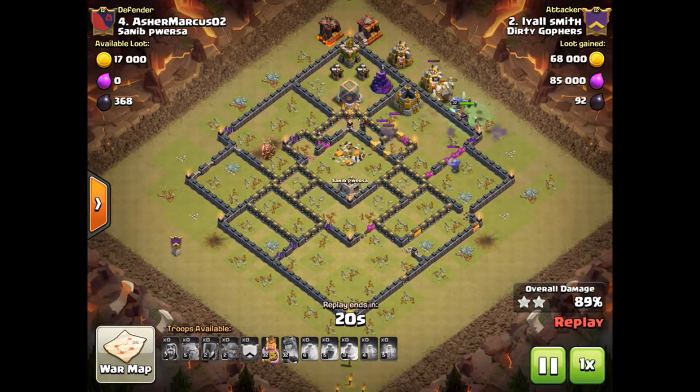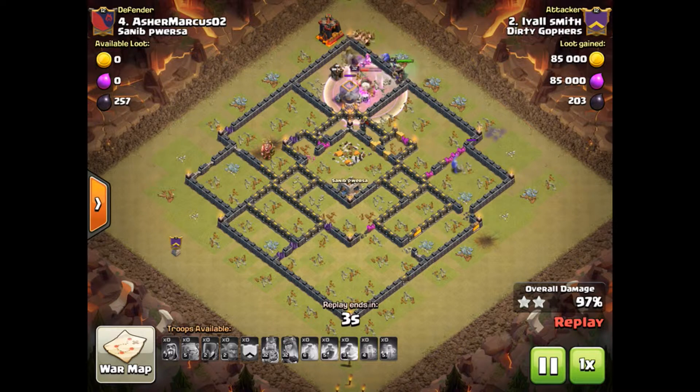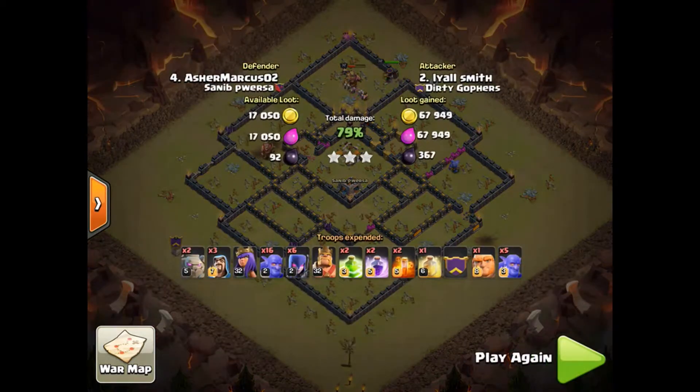The only thing that's going to affect those heroes is a small archer tower, which looks safe - certainly not like a regular archer tower. Going round and down the outside, we're going to use the king's ability to get to the war. War breaks are always effective in my humble opinion. So in the king goes and this is all over - that was a nice three-star.